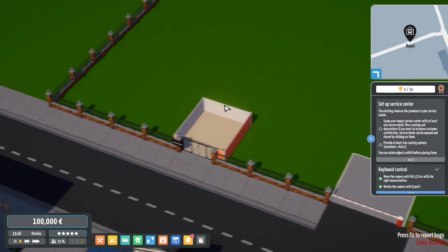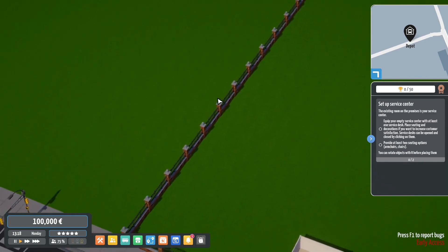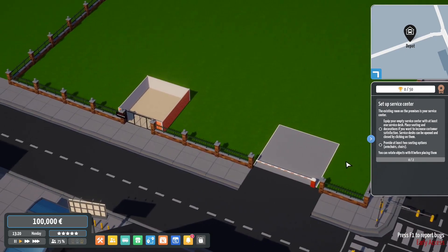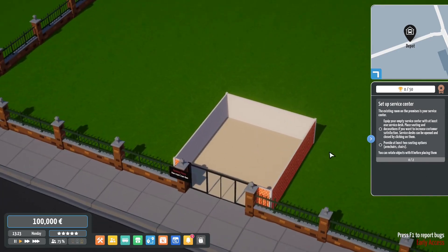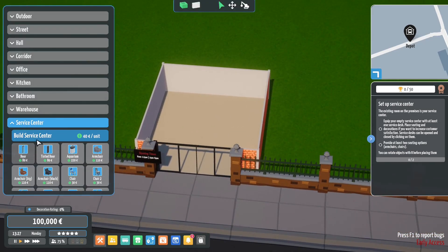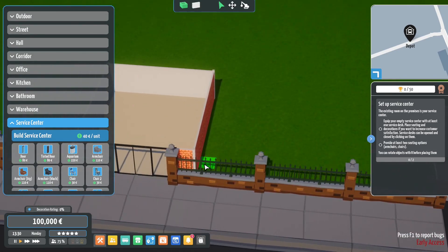This is our little depot, this is how we're starting. I'm going to try and think about this as best as we can. Obviously eventually we can unlock more and more stuff. We do get this tutorial here which helps us. It says: equip your empty service center with at least one service desk, place seating and decorations. To increase customer satisfaction, service desks can be opened and closed by clicking on them - provide at least two seating options. I'm probably going to want to extend this building out a little bit. The service center is 40 a unit - I think if we put parking here this can extend out.